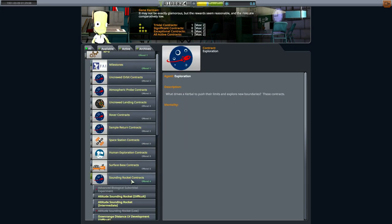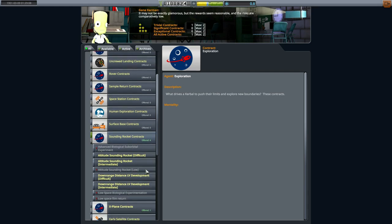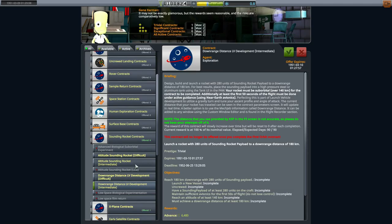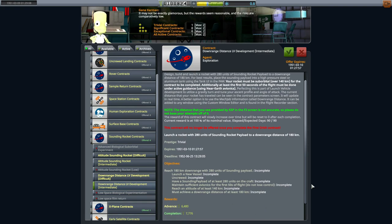I'm going to zoom in on the sounding rocket contracts to show what I mean by changes. The biggest difference — and it's for the downrange contracts only — there's a little thing that says you have to maintain sufficient control, which means you cannot just use a science probe or spin stability; you actually have to control the rocket. That was one of the big updates that kind of screwed up my old How to RP1 series. We're going to do an altitude rocket which will be uncontrolled for our very first rocket, then in the next episode I'll show you how to make a controlled downrange rocket.